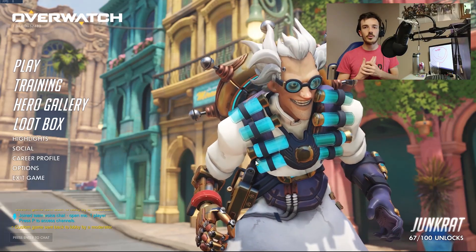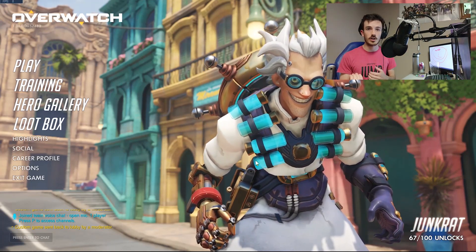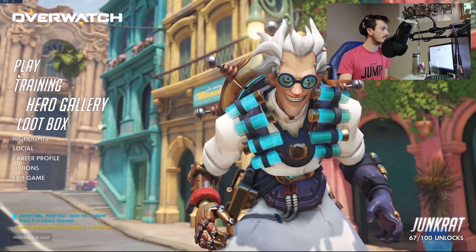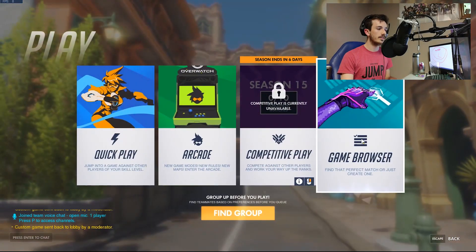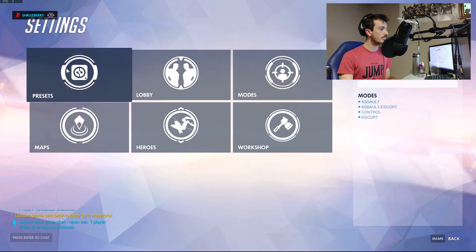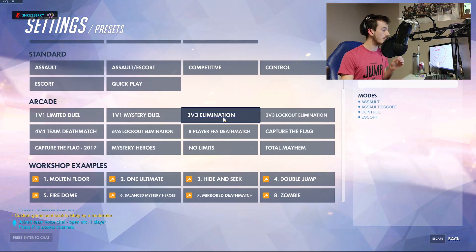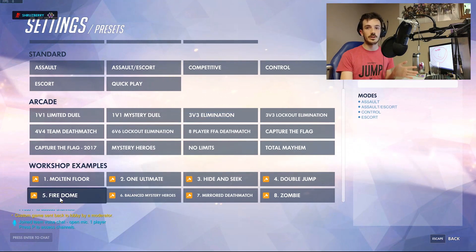If you have a PC and Overwatch, load up the PTR and download the latest update. Go to Play, then Game Browser, then Create, then go to Settings and Presets.